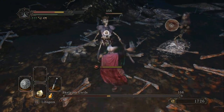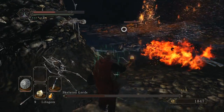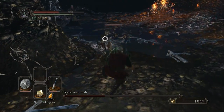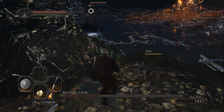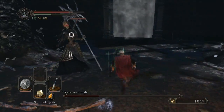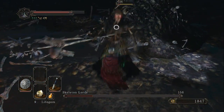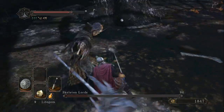In terms of equipment loadout, I'm using the starting shield from the warrior class, the Drangleic armor that you get shortly after — if you drop down that pit near where you beat the Pursuer, that's where you'll find that armor set — and I'm using a Broadsword, upgraded at this point to probably a plus four.